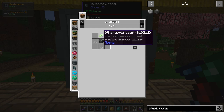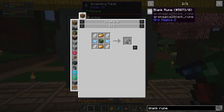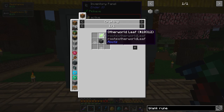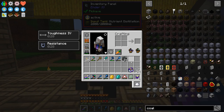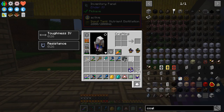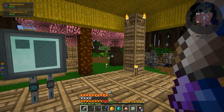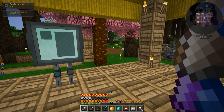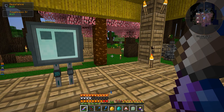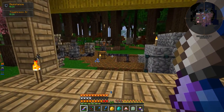Now we've got everything but the otherworld leaf. Let me Google it. I've underestimated how much I need to do to accomplish what I want. I was hoping I could just pass by Roots, but I can't. We actually have to get at least a decent amount into the Roots mod to be able to get into Ars Magica, to be able to get into Blood Magic, to be able to get into Botania.